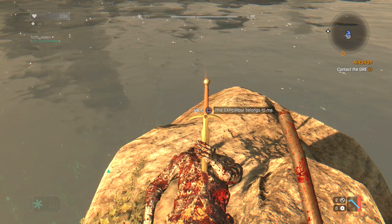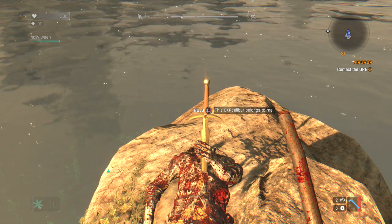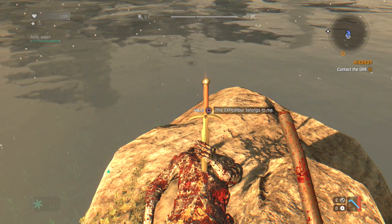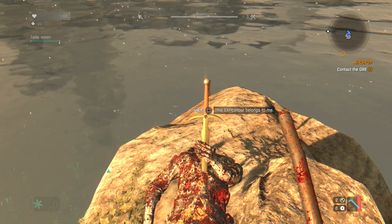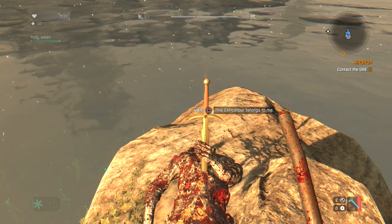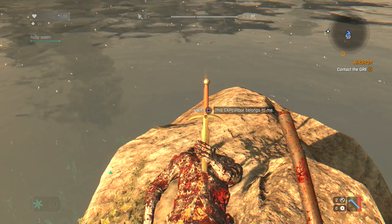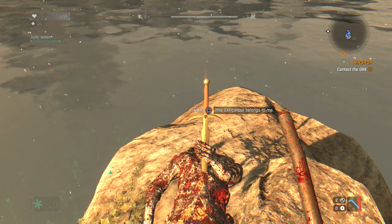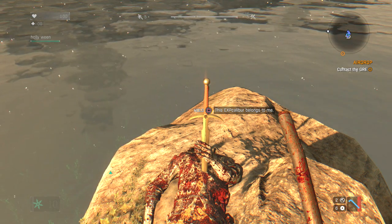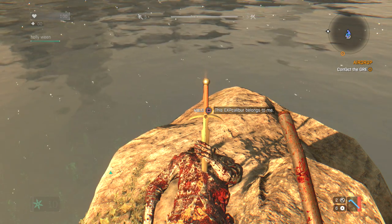Basically, what you have to do is go up to the sword — and as you can already see, this Excalibur belongs to me. After this you have to hold down square for about two and a half minutes, so it really takes a bit. What's important to say is that if you have a co-op partner with you, they will definitely get it too, but they won't do the same animation — they'll just get it automatically in their inventory.